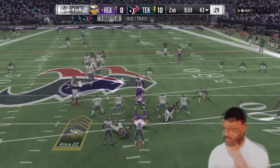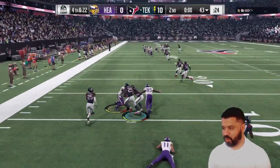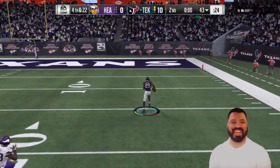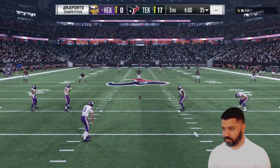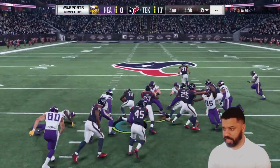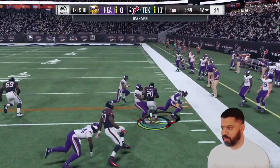Beautiful — interception by Xavier Rhodes! Now take it to the house! Xavier Rhodes on the Hail Mary — that's what I'm talking about baby! Here's the dangerous Tyreek Hill on the return. Tyreek Hill, come on — oh god, I ran into my own blocker. Get to the outside — oh, Barry, nice!